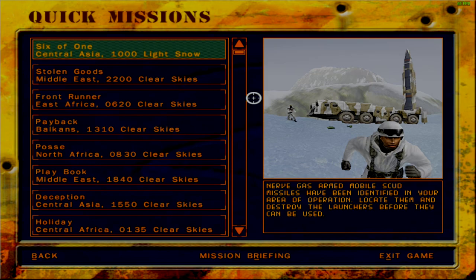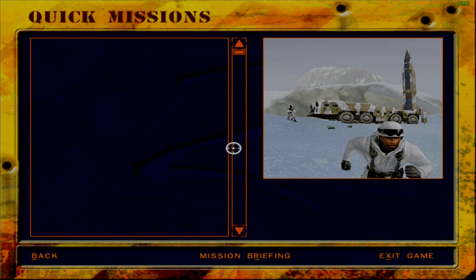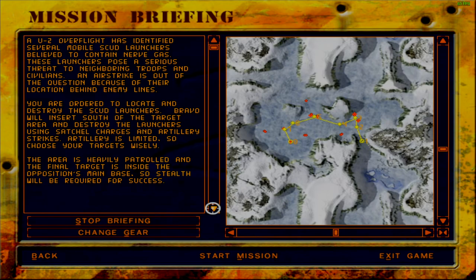Nerve-gas-armed mobile scud missiles have been identified in your area of operation. Locate them and destroy the launchers before they can be used. A U-2 overflight has identified several mobile scud launchers believed to contain nerve gas. These pose a serious threat to neighboring troops and civilians. An airstrike is out of the question. Bravo will insert south of the target area and destroy the launchers using satchel charges and artillery strikes. Artillery is limited, so choose your targets wisely. The area is heavily patrolled and the final target is inside the opposition's main base, so stealth will be required.